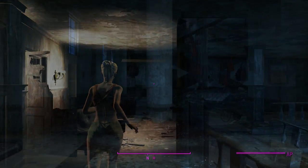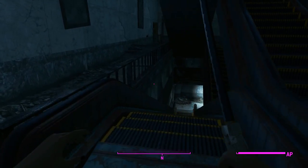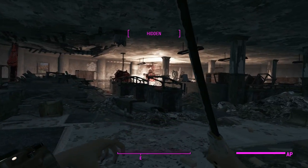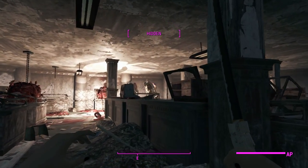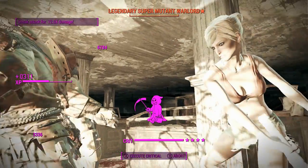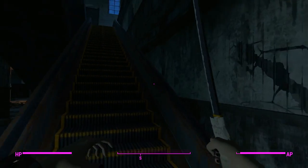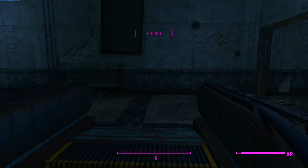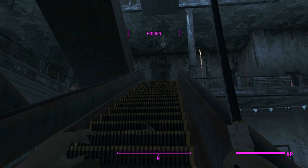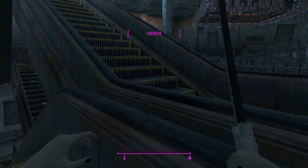Time to test the Fallout Katana against some super mutants. These guys are going to be very tanky as warlords, but with sneak attack criticals this should make short work of them. Using Big Leagues 4, melee weapons in this game are completely overpowered with a stealth build.